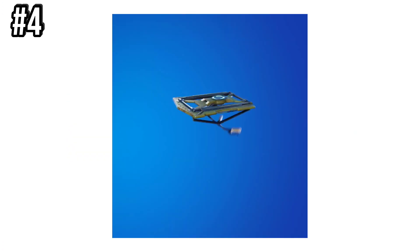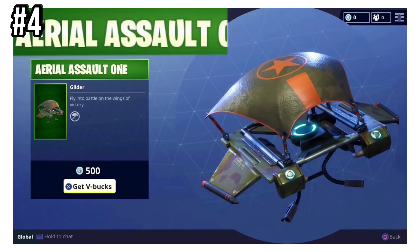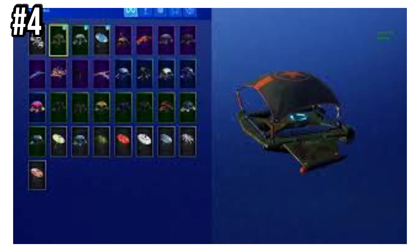Number 4 is Aerial Assault 1. It was unlocked alongside Aerial Assault Trooper, the rarest Fortnite skin, in the Chapter 1 Season 1 Season Shop — you had to reach Level 5 and pay 500 V-Bucks for this.